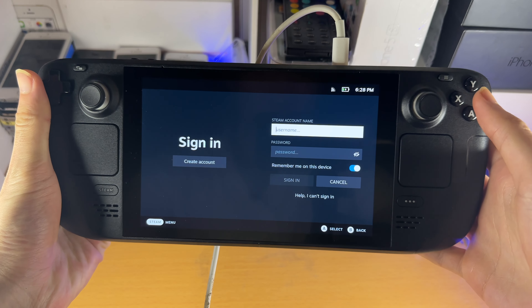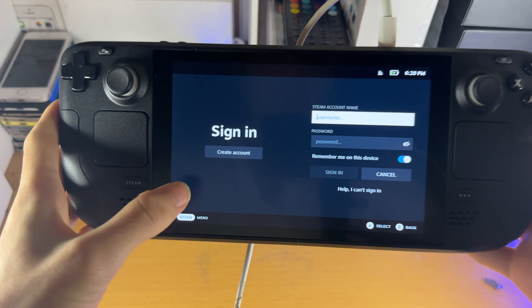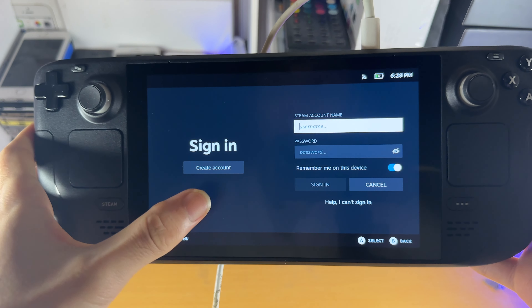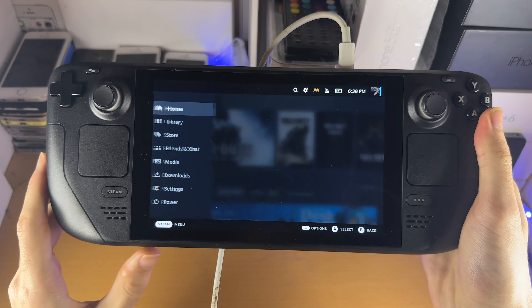You'll now be asked to sign in with your Steam login. If you don't have a Steam account yet, that's okay — there is a Create Account option. Just tap on it, follow the on-screen instructions, and you'll be good to go. Since I already have a login, I'll enter mine now. If it asks for 2FA after sign-in, go ahead and enter that. You can now see the welcome screen — closing those prompts, we have the Steam button here.